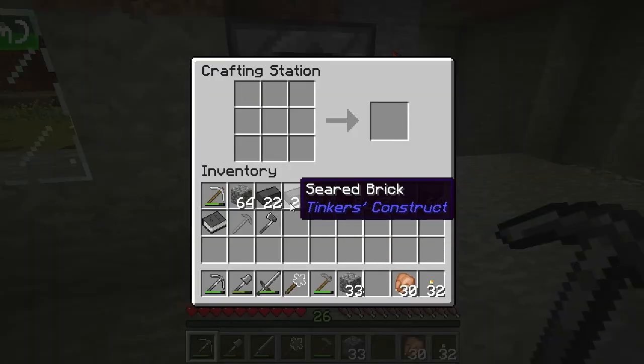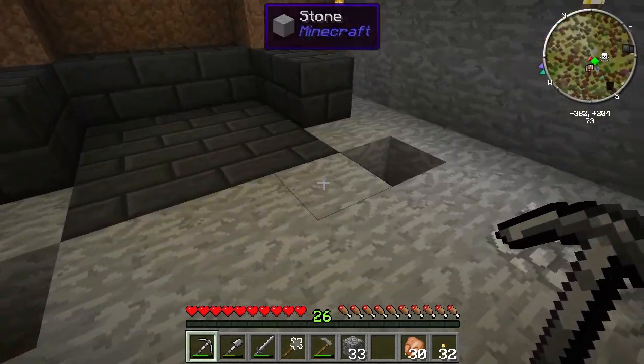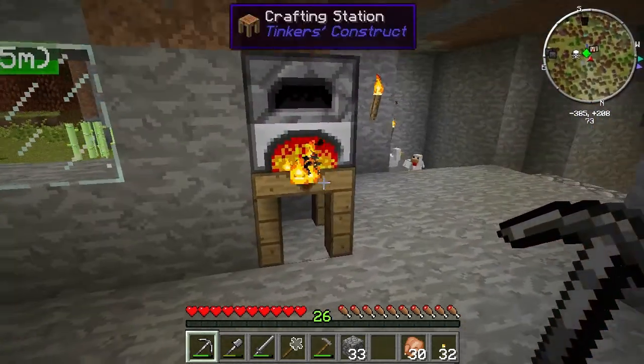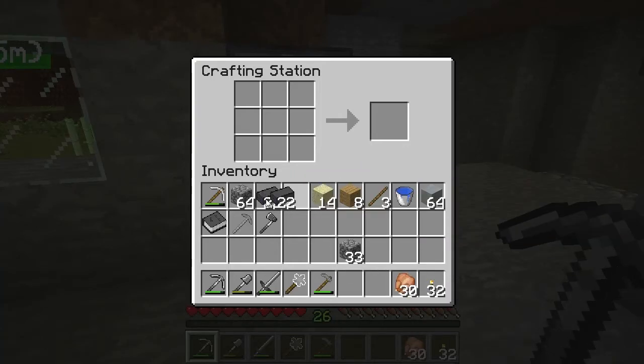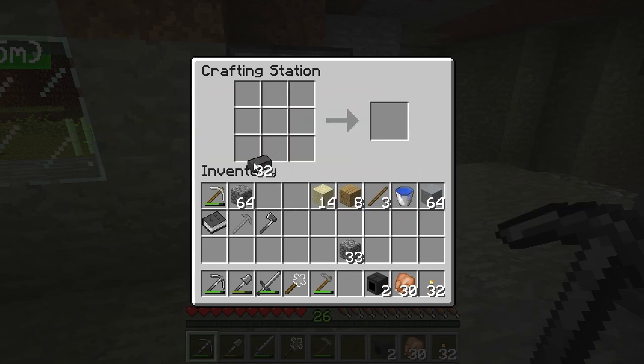I should probably count this out. I only really need one more. Let's make two drains. The drains are like this, I believe. Smelt three drain. The brain should be like this — the controller, yep.